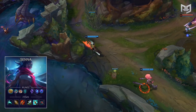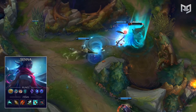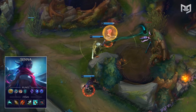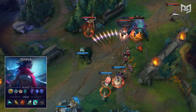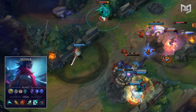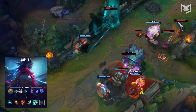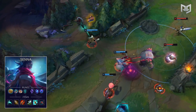The rest of the Inspiration tree is straightforward. In each line of the tree, there's really only one clear option, so you'll want to take Magical Footwear, Biscuit Delivery, and Cosmic Insight. Mana Flow Band is a great mastery for Senna, because it'll alleviate any potential mana issues she'll have, especially if you're building damage items exclusively. Transcendence is another good option on her, as it'll help out with her dreadfully long cooldowns. This rune setup can be used by both ADC and Support Senna.